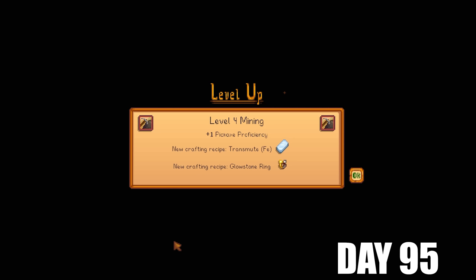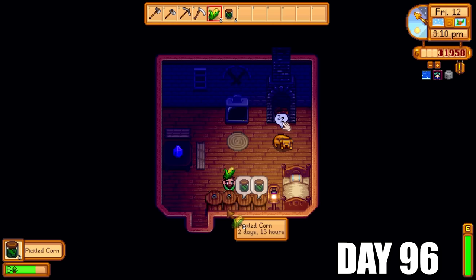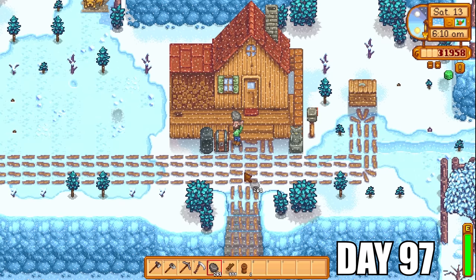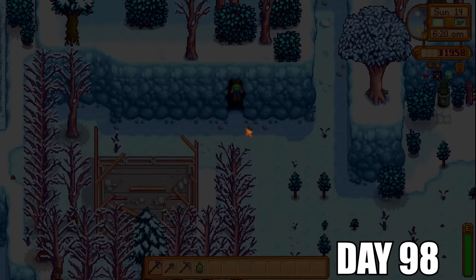I got level four mining today — very exciting! I can now transmute iron bars and make the Glowstone Ring. Back into the mushroom cave — six fabulous common mushrooms. Day 96 — didn't do anything else for the day except run around looking for hoeing spots. Did convert some corn into pickled corn — the last of the corn. It was now time to make more preserve jars — two more in total — just to speed up production of other items I can process. I decided to put these inside the house since I had a little bit more space in there.